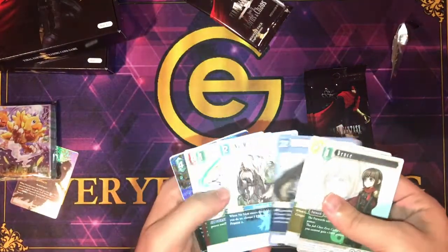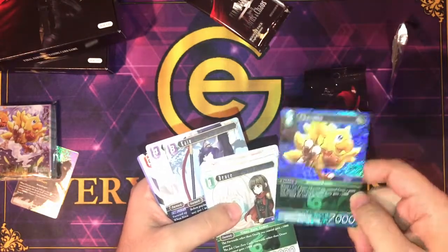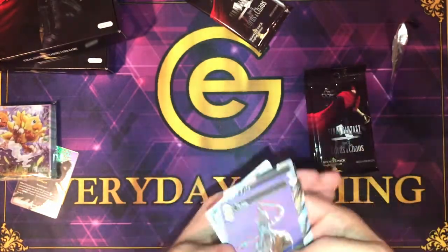Pack one gives us: Deuce, Regis, Sylph, Irvine, foil Chocobo, and Cane. Next pack: Revis, Clavat, and Yang.